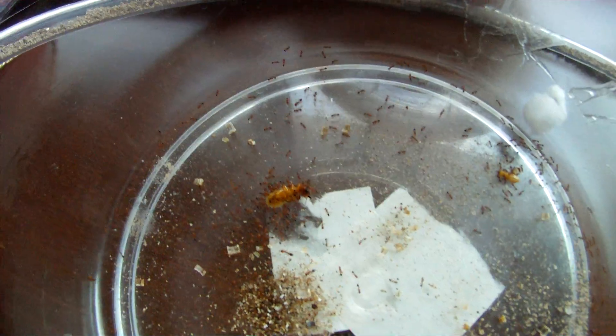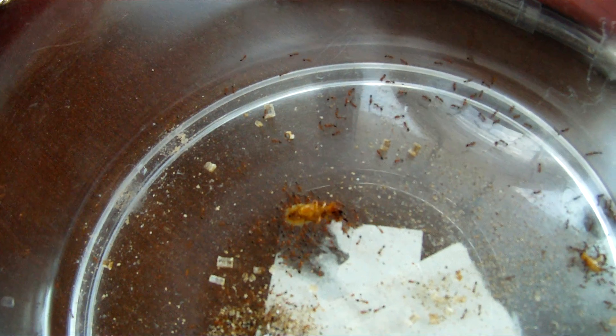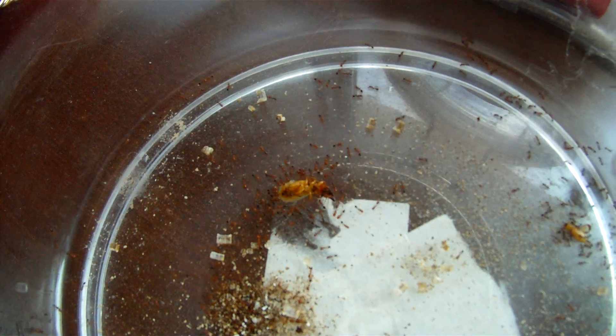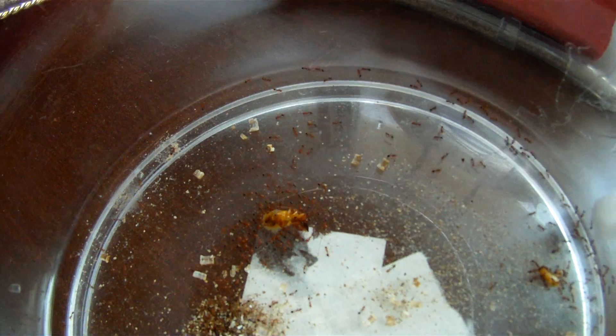Most of them are sucking up the liquid that came out of its stomach. I think it has sugar in it — when they break down the wood, it turns into sugar, so that's probably why they like that a lot. But it looks like even the mighty soldier can't fight off the Zailanis.